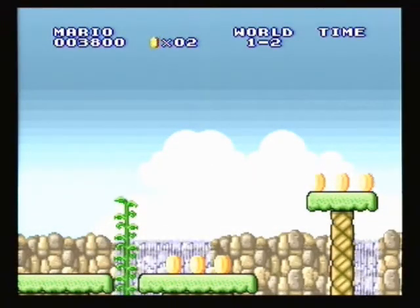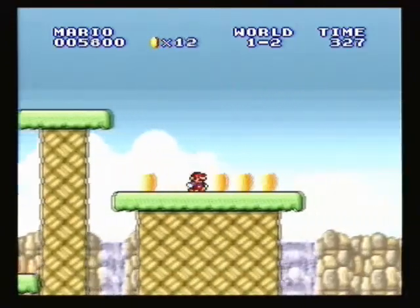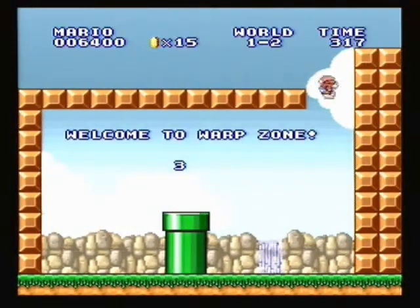Luigi players have a little bit of an easier time because they can do high jumps. So once you're up here, you just kind of do your merry way, take a long jump. And this is the Warp Zone to World 3.